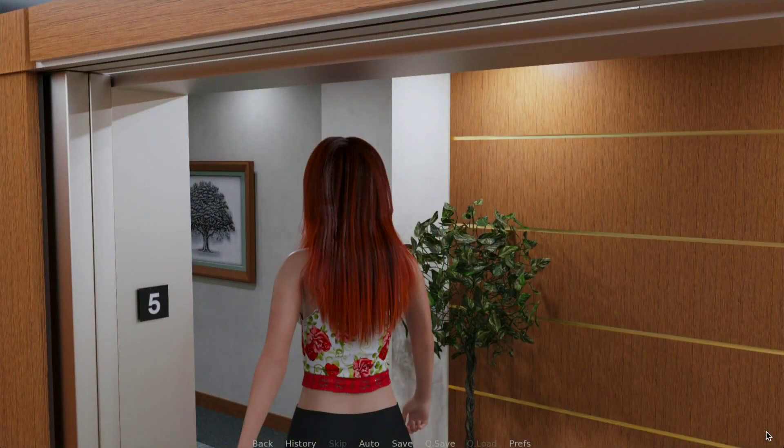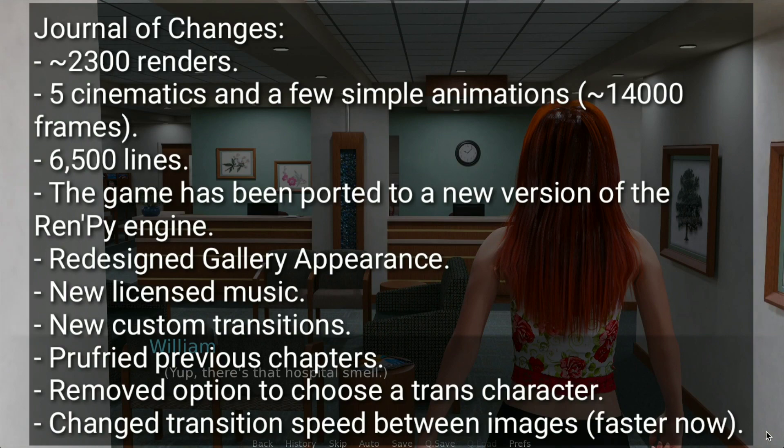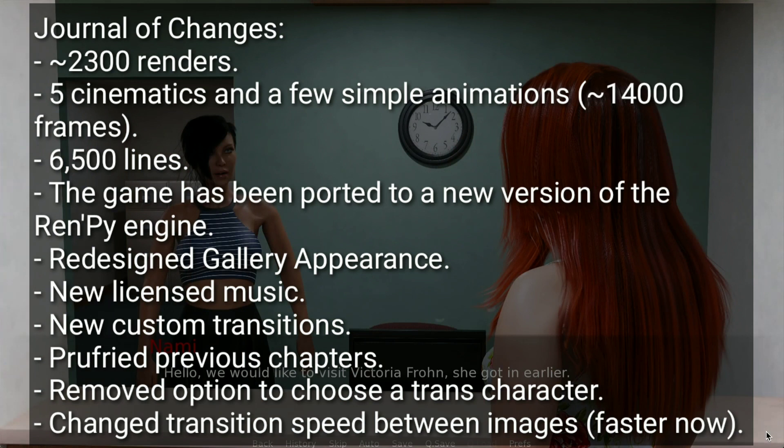Let's see the Journal of Changes: 2300 renders, 5 cinematics and a few simple animations, 14,000 frames, and 6,500 lines.